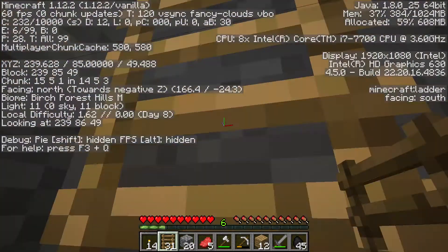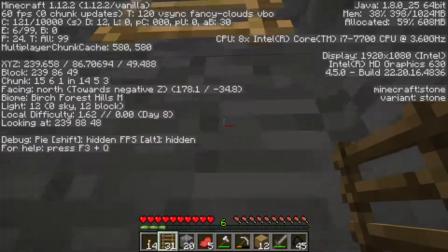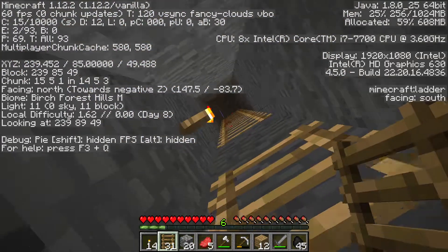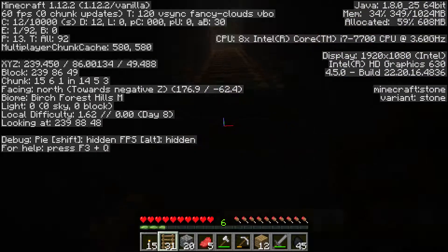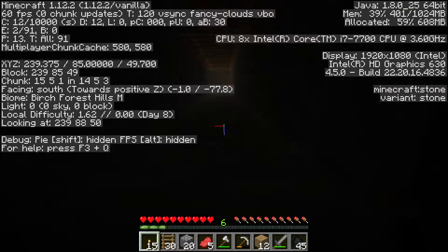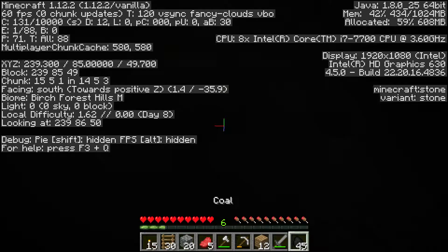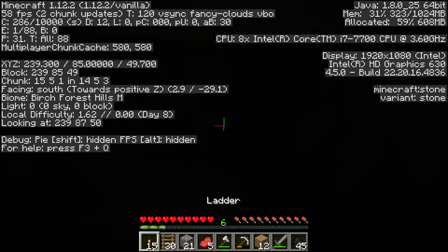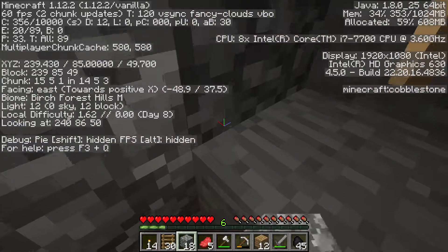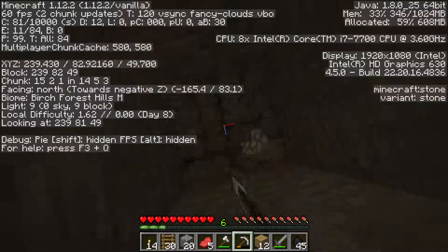Add some more ladders and put a ladder there. It's not letting me put a ladder there — is that because of the torch? Maybe now put the torch — oh, I can't do that, that's why. I see what I have to do: mine to here and then put the torch. Oh, that's that previous vein we just had. All right, now that we did that, let's continue mining.